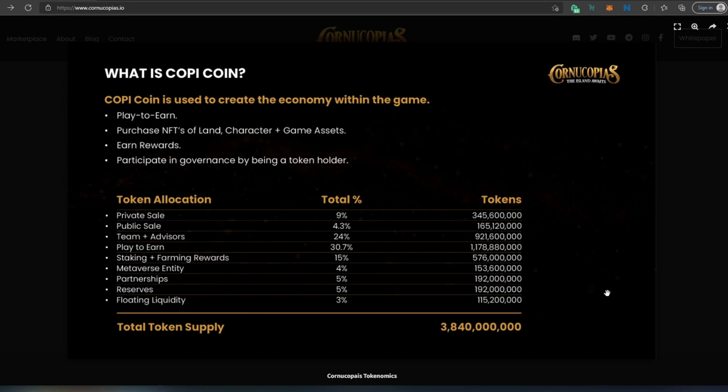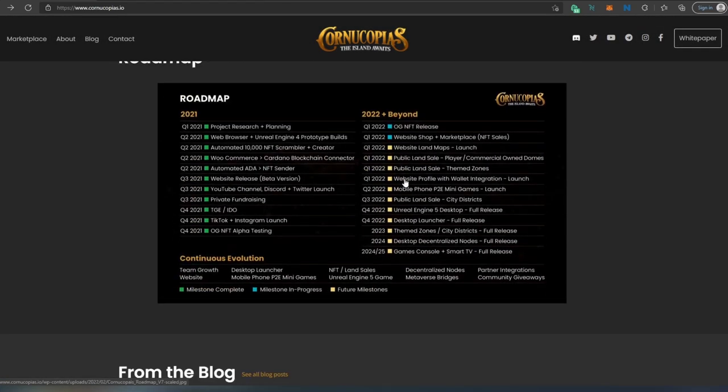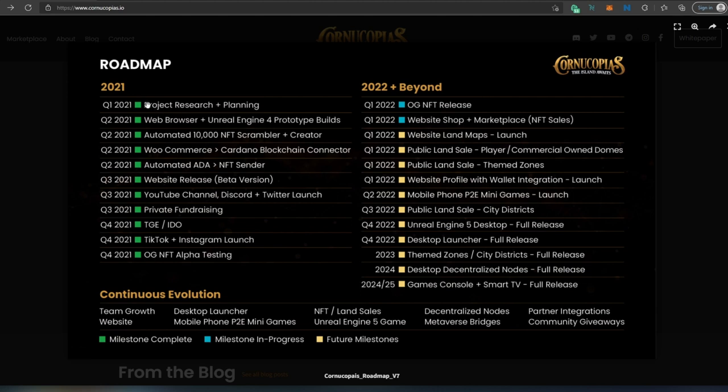This is their roadmap. You can see how much they've achieved so far — whatever's in green means the milestone is complete, blue means it's in progress, and yellow is a future milestone. They've already completed quite a bit. The ones they're working on include OG NFT release, website shop and marketplace, and NFT sale — which has actually already happened. Next will likely be another sale, then website land maps, and then public land sale, which is also going to be huge.